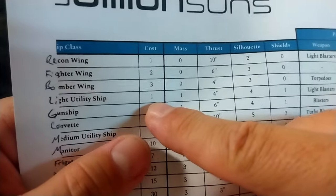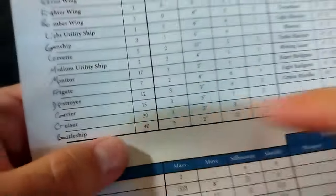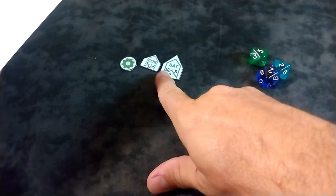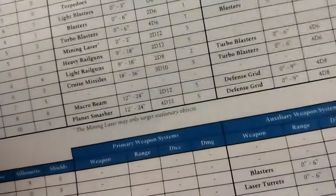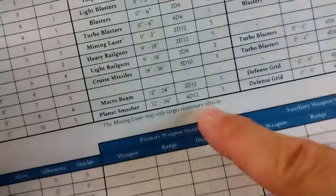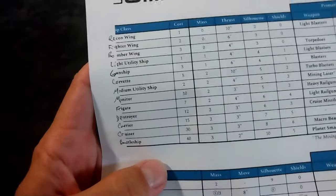Your fighters and Mass 0–1 ships cost 1, 2, and 3. Your light utility ships that let you secure objectives cost 1. Your big boys — your destroyers at 12, a battleship at around 40 — are a great big honking investment. They look like a Corvette, only a lot bigger: very slow, very easy to shoot, but with powerful shields and guns like the Planet Smasher — 12 to 24 inches range, rolling 4d12. Not the most accurate weapon, but capital ships are really well suited for going after other capital ships, and fighters should be slinging after other fighters.